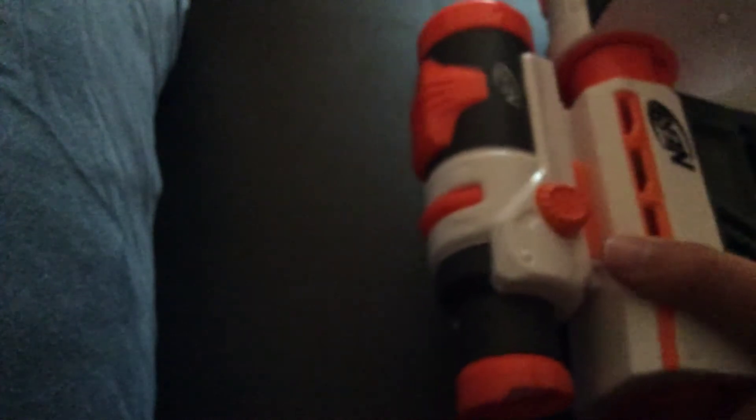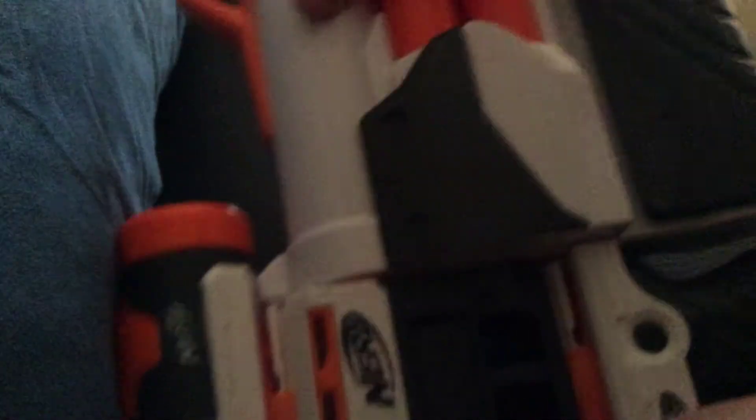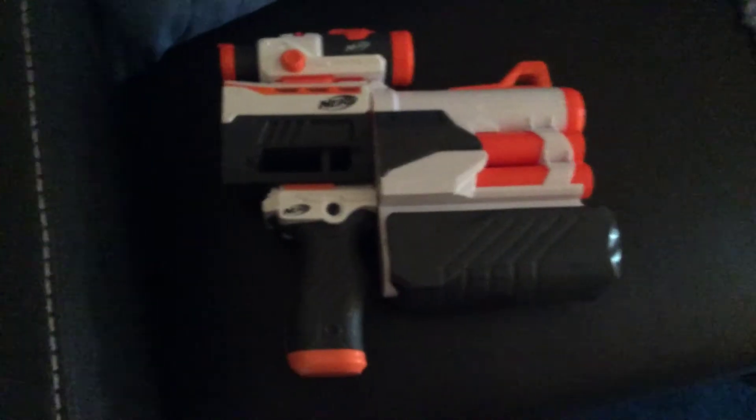Just like that — very easy. Now last but not least, we're going to be putting the part that actually fires. You easily fit it on and then just snap it on there. After that step, your blaster should then look like this.